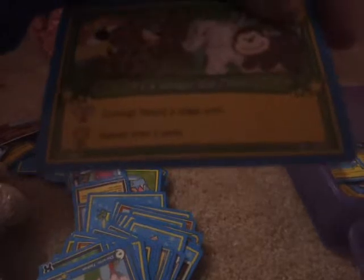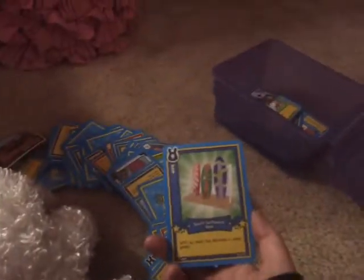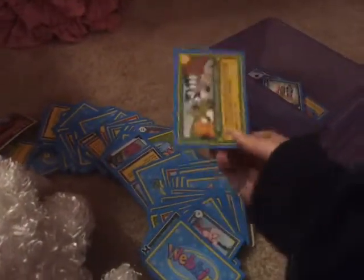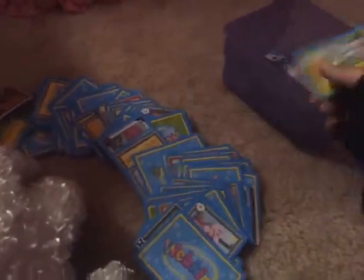It's a Jungle Out There — challenge card. Three jungle cards. Reward: draw two cards. Beach, surf, board, rack. One pet's treasure. Another pet's treasure — I really like this one because I like the Raccoon. Oh, it's a challenge card, by the way.